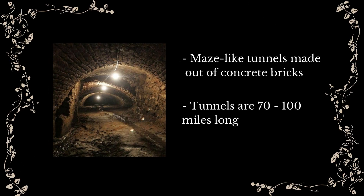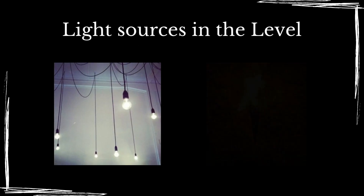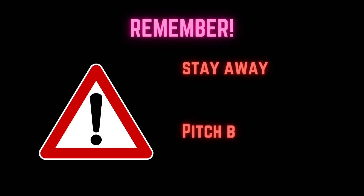Level 2.1 is characterized by maze-like tunnels made out of concrete bricks. It is estimated to be about 70 to 100 miles long. The level is lit up by a random assortment of light sources, ranging from light bulbs to torches. There are also areas that are completely devoid of any light. These areas are the safest on the level, so make sure to stay in the dark.